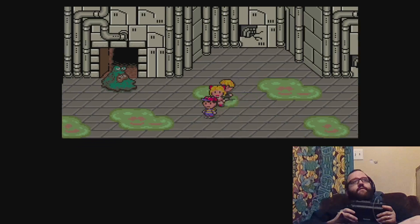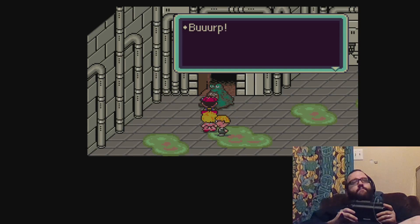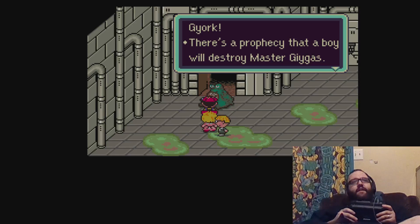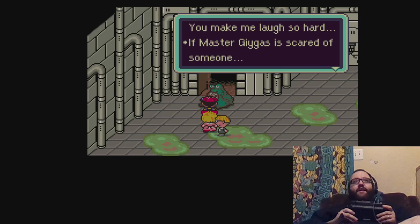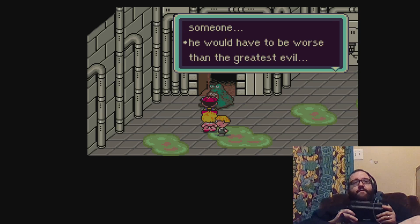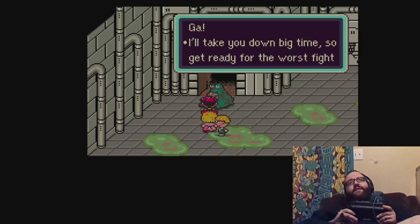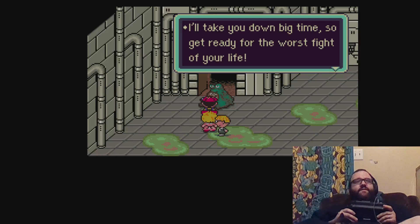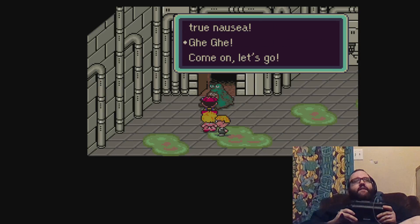I think we're ready to take on Master Belch. Burp. So you're Gobi? Gjork gjork gjork. There's a prophecy that a boy will destroy Master Gaius. Yee-hee-hee, you make me laugh so hard. If Master Gaius is scared of someone, he would have to be worse than the greatest evil. Gar-gar-gar! I'll take you down big time — get ready for the worst fight of your life. Get ready to feel the pain of true nausea. Come on, let's go.